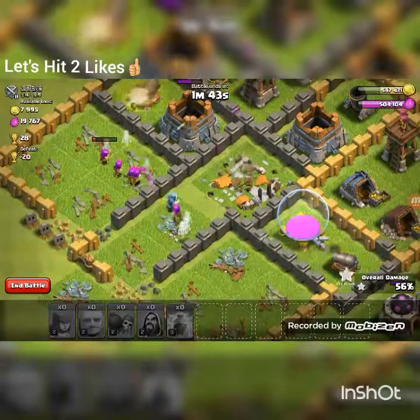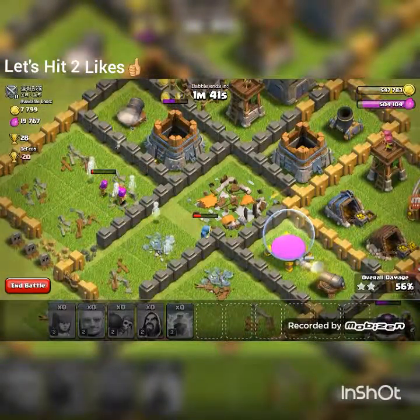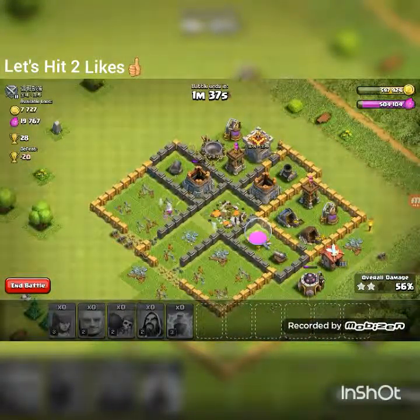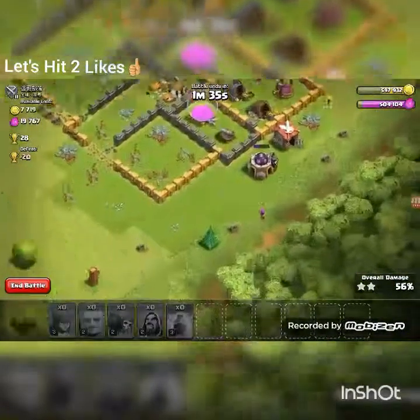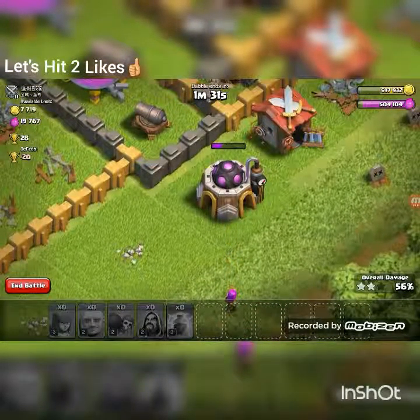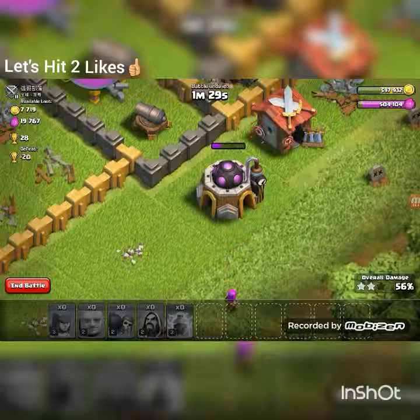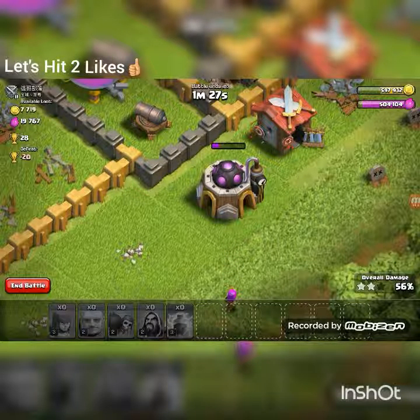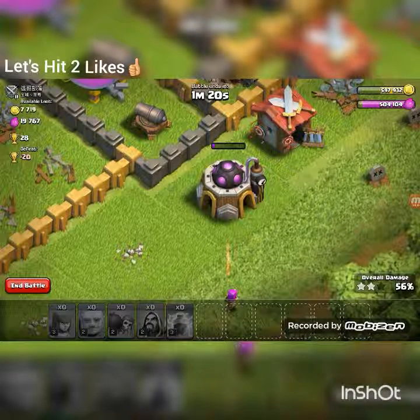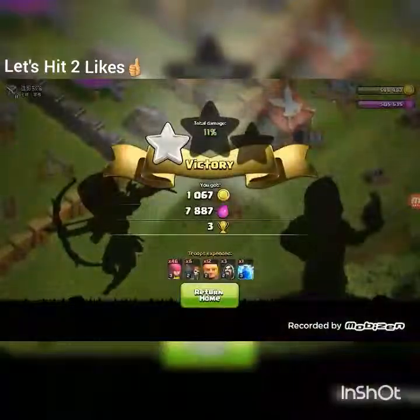Oh my god, the lightning spell didn't do anything — those are level seven or eight giants. There's another level eight, they're doing so much damage. Kill them! Giants, tank! Wizards, go — attack them, attack them! Oh my god, wizards do work. All the troops are right here, I just want them to attack the town hall. Oh my god, there's a bomb! Okay, they're all dead. Wizards, wizards, wizards!